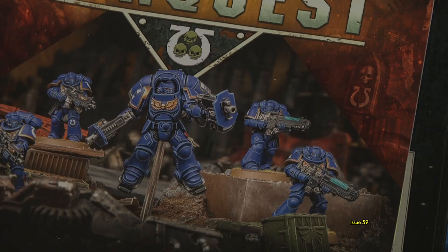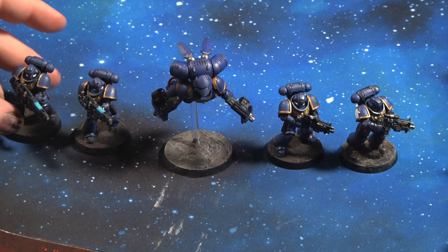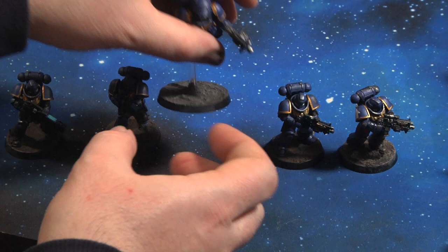Issue 59 comes with a new Inceptor, two Hellblasters, and Intercessors — five Space Marines total. Good value for the price of an issue. I tried to give one a bit more forward momentum but I don't think I'll do it again — I'll probably keep them more upright in future. Nothing wrong with it — issue 59, if you see it in the wild it's worth picking up because you get nice interesting little bits.